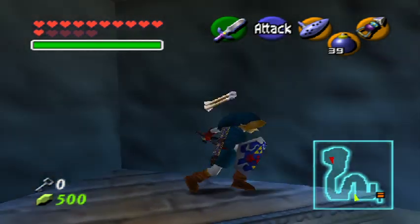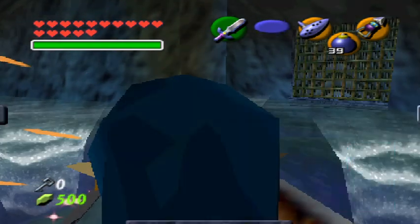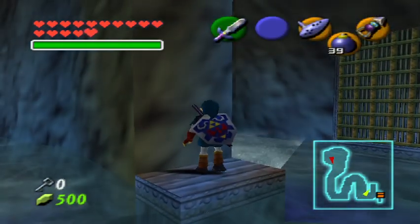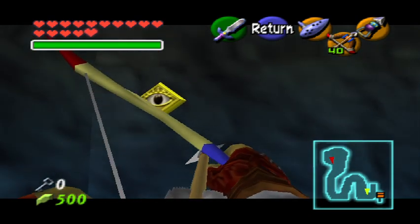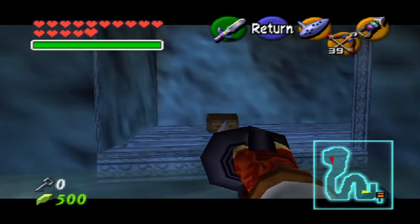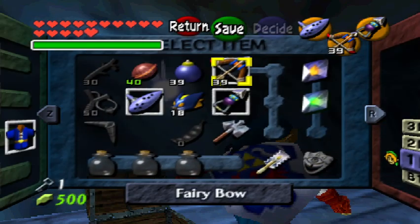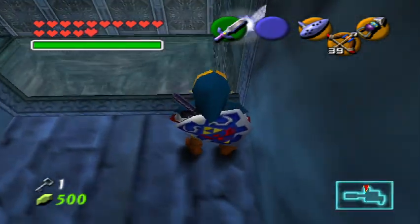Fairy — I could put a fairy in the bottle but I don't think I will. Put the bow, hit the eye, hookshot across, and we're good. And we are back in the room with the dragon.